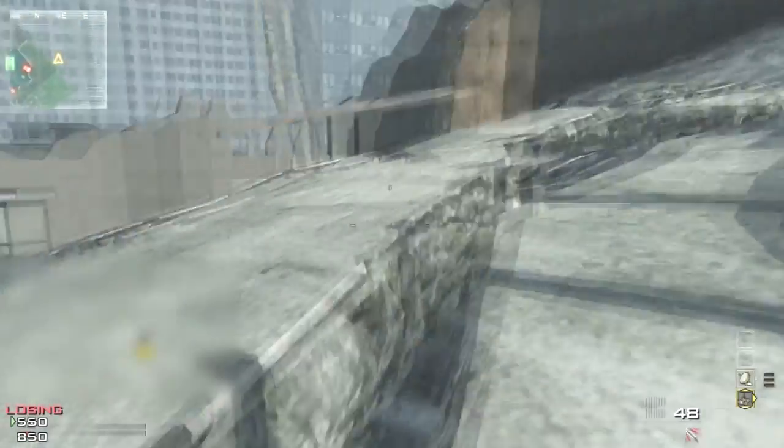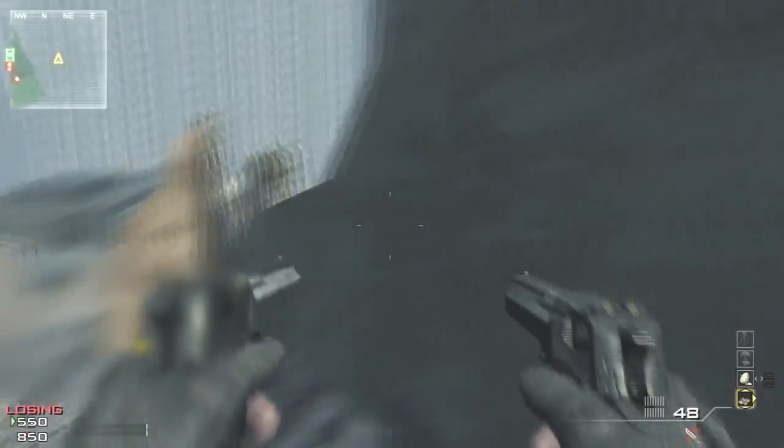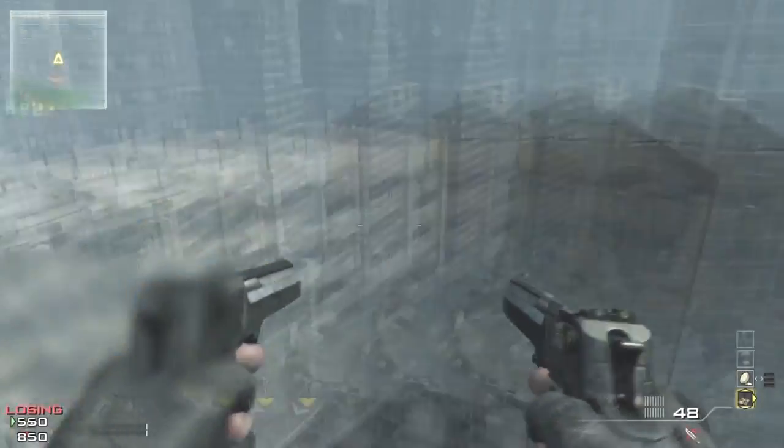Now you can see you're on the top level of the rubble, and there are a lot of really cool places you can get to just from this main part. It's basically like a hub to getting all the way out of the map.